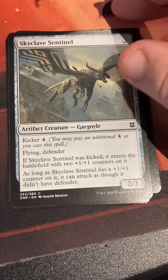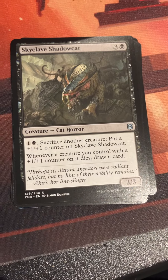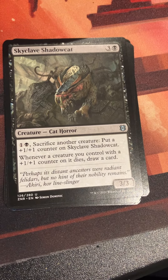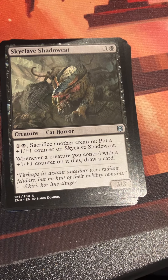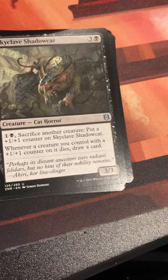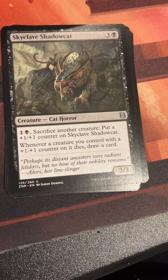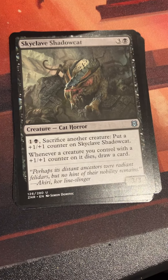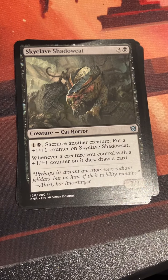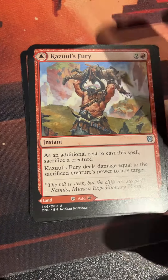Skyclave Shadow Cat: zero mana black, a zero-zero Cat Horror. One and a black: sacrifice another creature, put a plus-one counter on the Shadow Cat. Whenever a creature you control with a plus-one counter on it dies, draw a card. It feels like so long ago — back in the before times — but I don't think this was a massively big powerhouse for limited or anything. It's just kind of creepy and kind of wonderful.